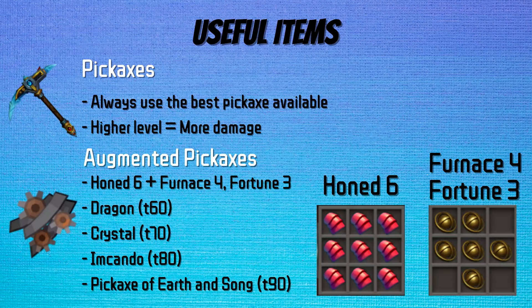Now for the fun part — the useful items section. These sections are always long because we've had about 20 years of content additions to the mining skill. Let's start with the tools. There are a total of 40 pickaxes, but the simplest answer is always go with the highest level one. So at level 50 mining you'd use rune pickaxe plus 3. Once you get to level 60, it's best to use the augmented pickaxes: Dragon at level 60, Crystal at level 70, Imkando at level 80, and the Earthen Song at level 90.